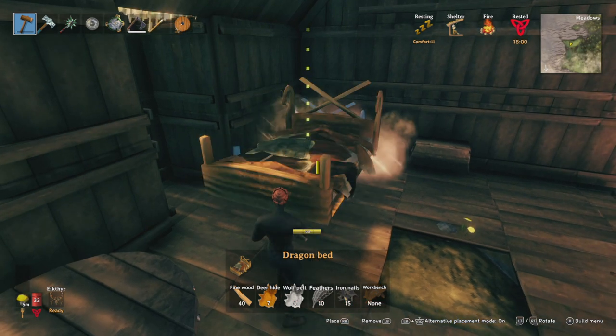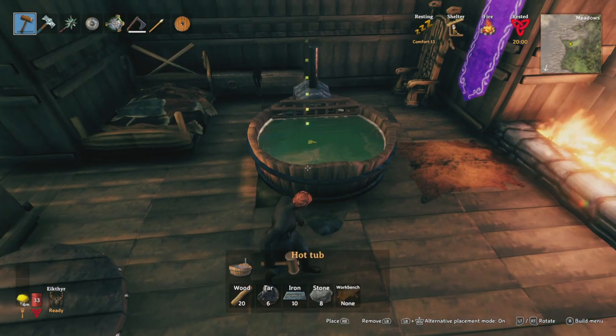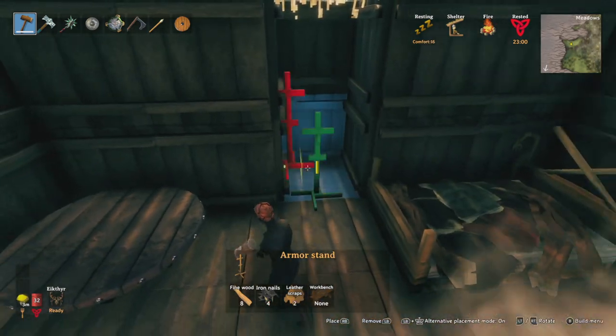There are two beds. The original bed gives you just 1 comfort, but the dragon bed gives 2, bringing us up to level 13 and 20 minutes. The hot tub will give a comfort level of 2, but it does need to be heated at all times. Adding an armor stand will bring it up to level 16, giving you 23 minutes.